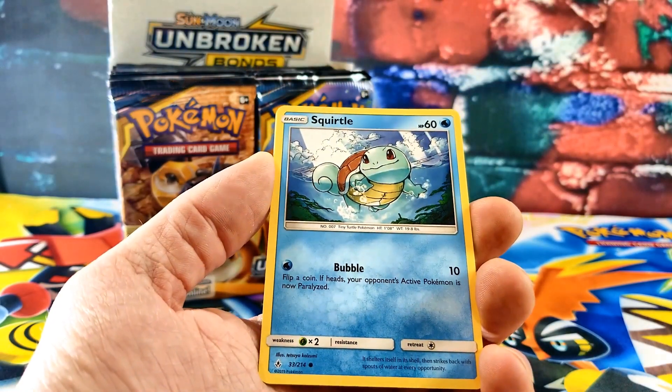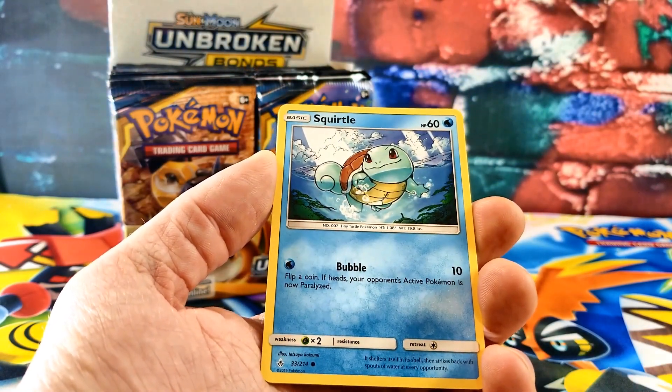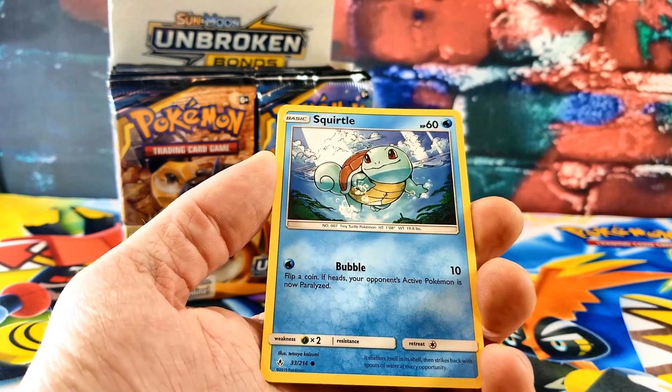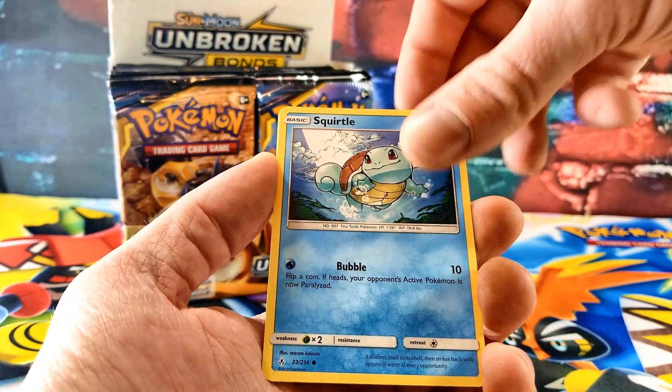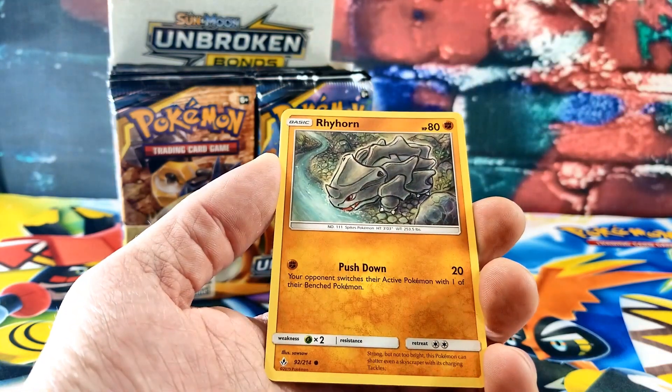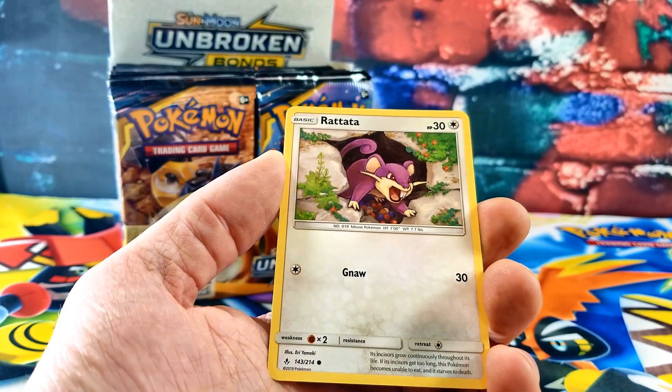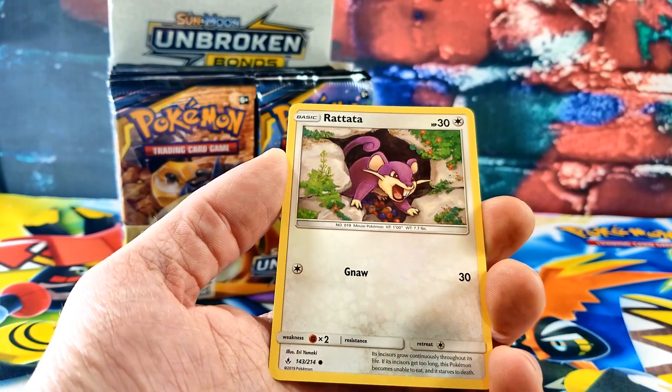Ooh, Squirtle! Yeah, that's a different kind of looking Squirtle. I think he's swimming in cold water when the snow will be out — those are clouds but. Oh yeah, there's a Rhyhorn. Rattata — he looks mad. Yeah, he looks real mad.